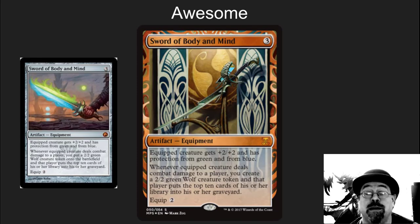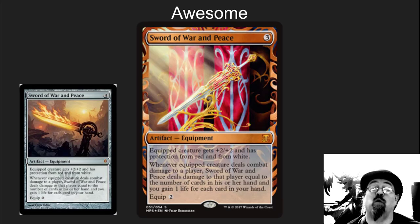Swords! More Swords. We could predict these were coming and I'm happy to see them. Sword of Body and Mind — this is a powerhouse in cubes, it is great in Commander, it is fun for kitchen table Magic all over the place. This is a wonderful, wonderful card. Sword of War and Peace — a lot of people undervalue this card. Gaining life matters, and doing huge amounts of damage to people who have extra cards in their hand is really, really nice. The new artwork is just stunning, so beautiful. I look forward to seeing this in person.